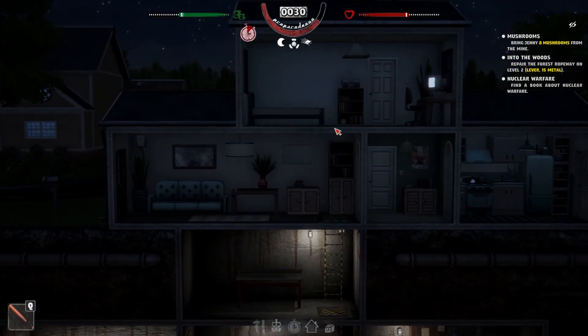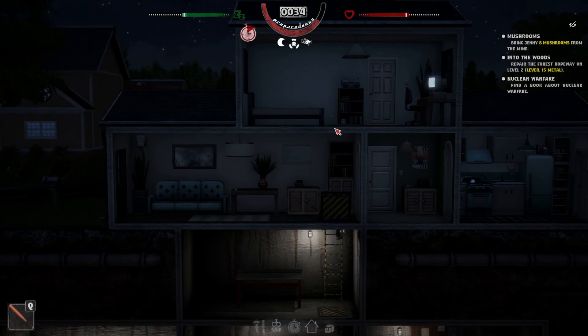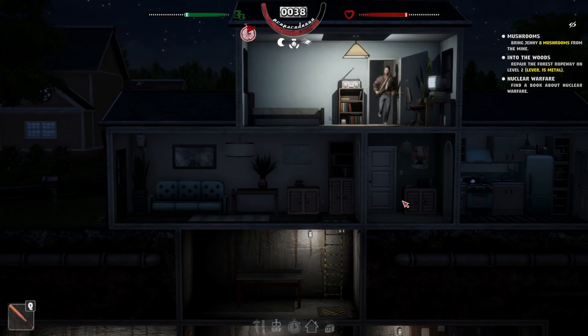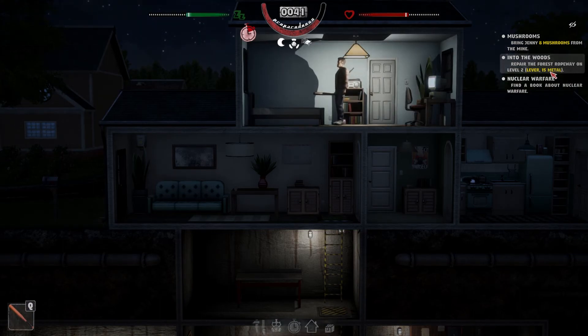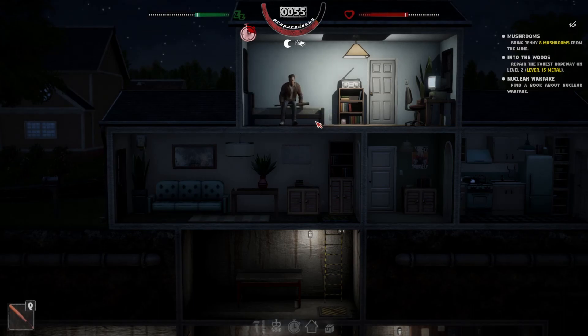Let's head to bed. We're going to go back to the mine — I need 15 metal to repair the thing in the forest, and I still need to get mushrooms from the mine. We need to go back, get mushrooms, and pick up the rest of the inventory there — all that iron ore. We'll use our bed and another day is in the books.